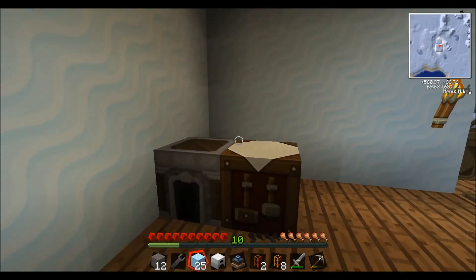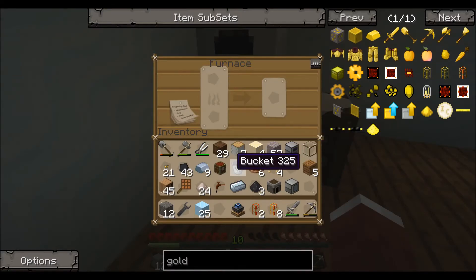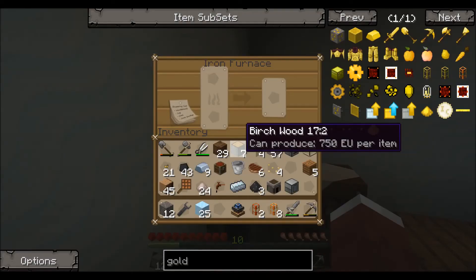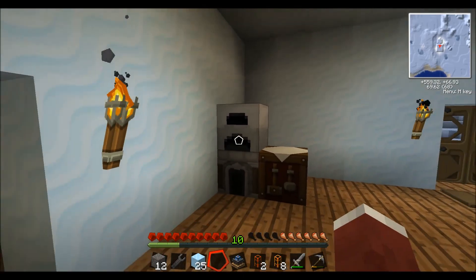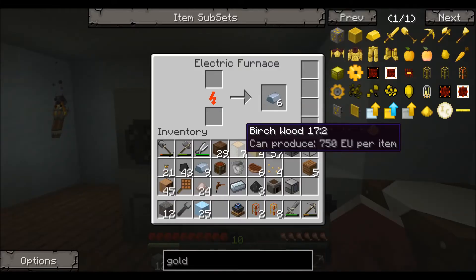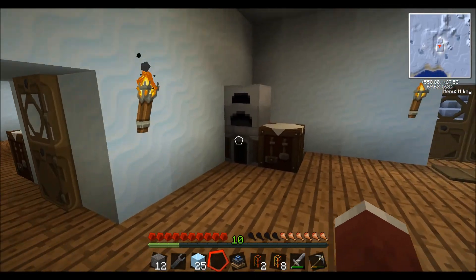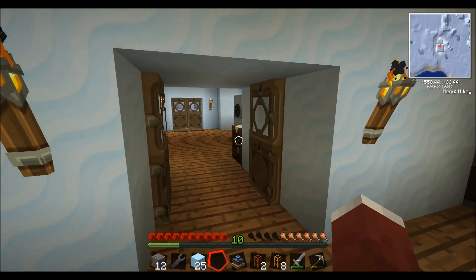This is different from the regular furnace — it looks different. It will process 10 pieces of ore or 10 logs into charcoal; it processes 10 items instead of the regular eight. A furnace made of cobblestone will cook eight steaks, eight ore, eight wood into charcoal for one piece of coal or charcoal as fuel. The iron furnace uses one piece of coal or charcoal fuel and will cook 10 items — you get an extra two items. You're also going to end up using that for generators, which, because this video has been taking so long, I will get into in the next video. I do have a generator hooked up here and a couple other machines, and I'll go through these pretty quick since a lot of people have already been playing Tech It.